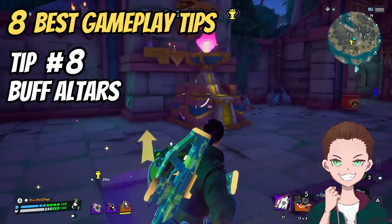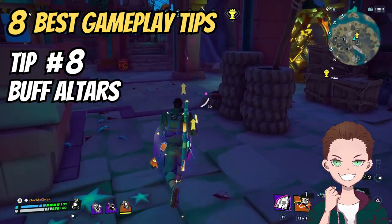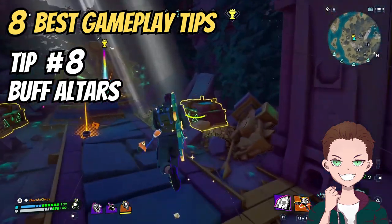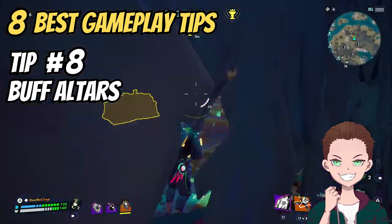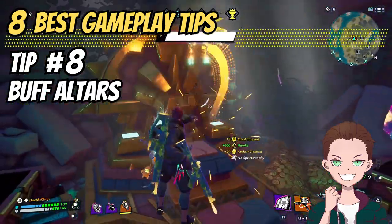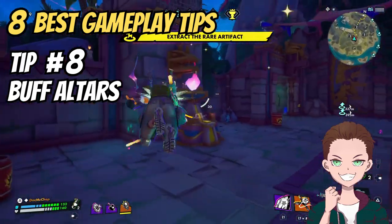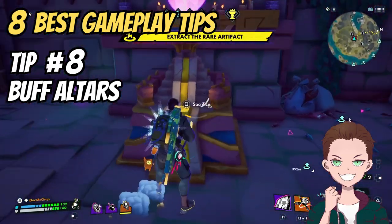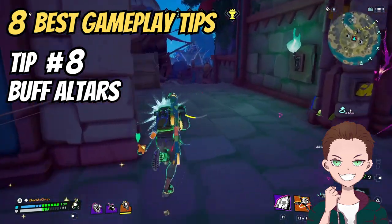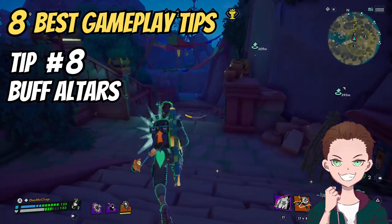And finally, tip number eight — this is the one thing I did not realize even after 60 hours of playtime: altars. In temples, you can usually find altars with a button to press. When you press it, you sacrifice part of your health — 20, 25, sometimes 30 health — for a random buff that lasts for a minute. Those can be so valuable, especially because it's relatively easy to recuperate your health with a healing cola or similar items, making it a very good trade-off.